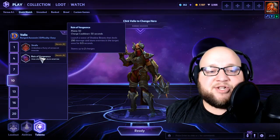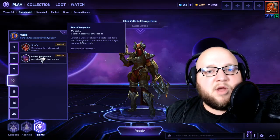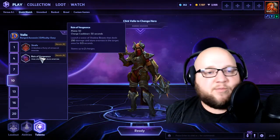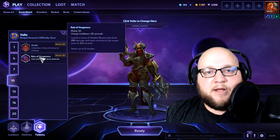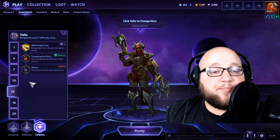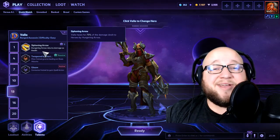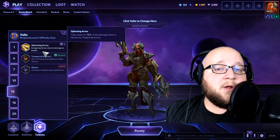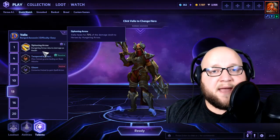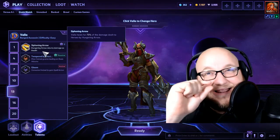At level 10, I go Rain of Vengeance. Strafe is alright, but personally I like having the CC and extra damage. I don't usually look to initiate fights with this build — I really look to follow up on anybody else's CC. If Stitches pulls somebody in, Rain of Vengeance right on top of it. If Arthas roots a group, Rain of Vengeance right on top of them.